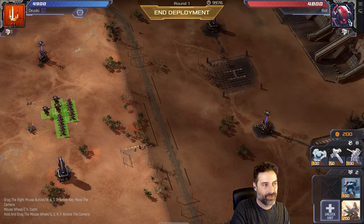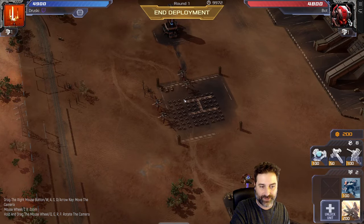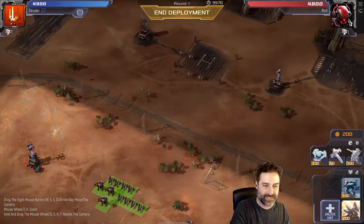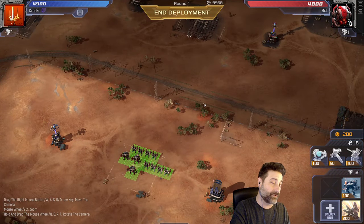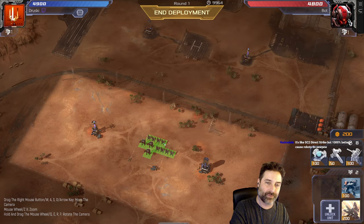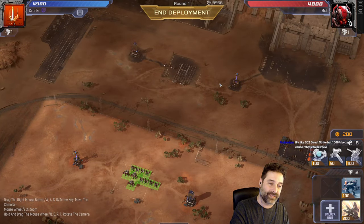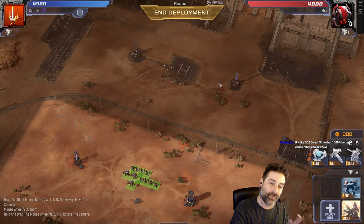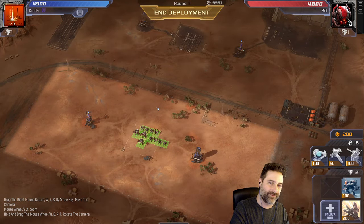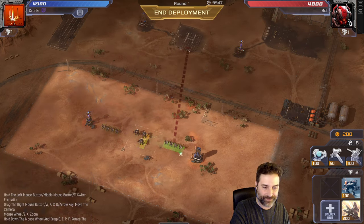There's a fog of war — I can't tell where the bot is going to build things, but I know what they started with. Each round you get a number of deploys you can add to the board, but units from the previous round cannot move. So I'll know where they are next round and they stay there for the rest of the game. You get some information, but not all.